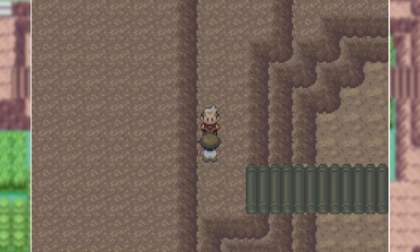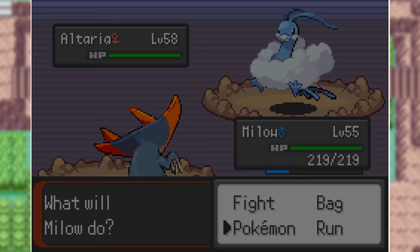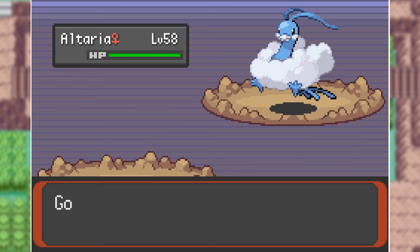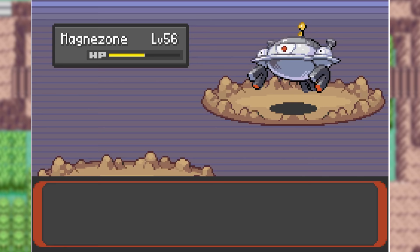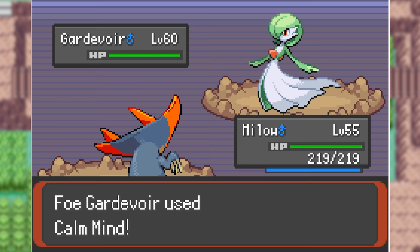We can now go to Victory Road and battle Wally one last time before we take on the Elite Four and Champion. He leads with his Altaria, so I lead with Milo, but since it's part Fairy type in this game I can't touch it. I go into Tentacruel, hit a Poison Jab, but get taken out by Earthquake. Emma finishes off Altaria with Spectral Sap, then kills Delcatty with Fly. I hit one more Spectral Sap on Magnezone but get taken out by Zap Cannon. Milo then takes out the last four Pokemon — Magnezone, Roserade, Gardevoir, and Gallade — all with Dragon Darts, which is actually a Fire type move in this game.